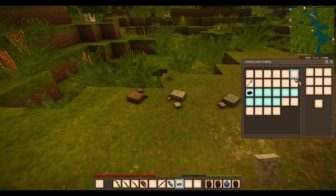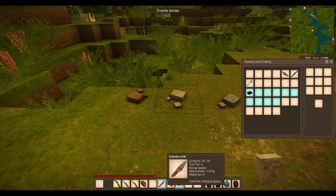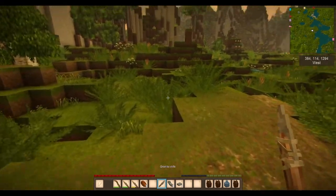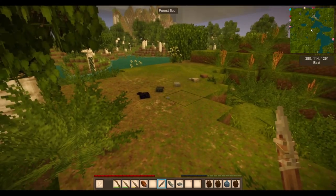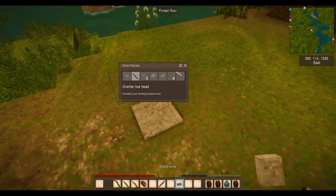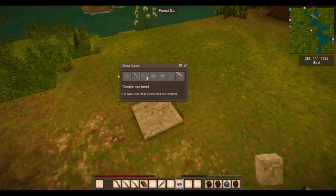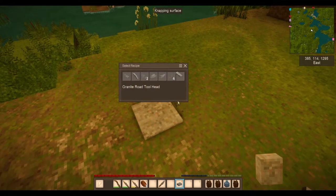We'll take that into our crafting grid, place a stick below our tool, and this gives us a granite stone knife. This can be used for a variety of things that we'll get into in a future episode. Other tools you are able to make with this stone are a hoe, an axe, a shovel, and a spearhead. You can ignore the other two — those are just some mods that I play with.